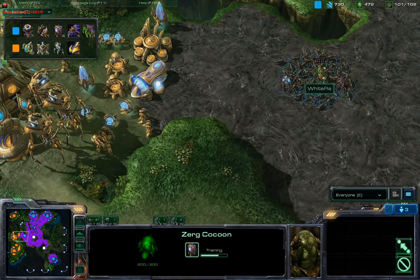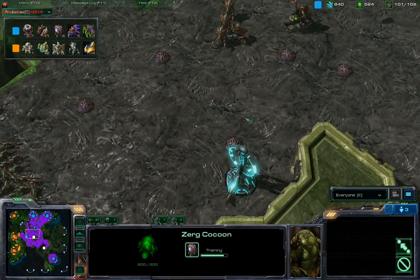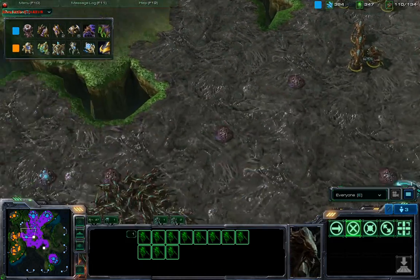Nice surround with a thousand Zerglings against one Zealot — that guy didn't stand a chance. That's going to go down really quickly. But no scouting information for the Protoss player.